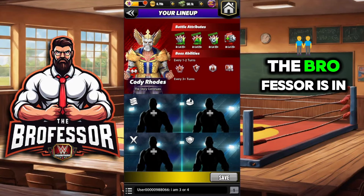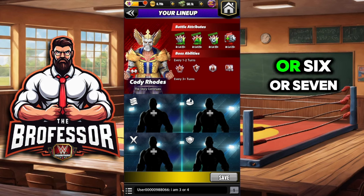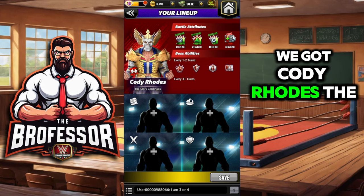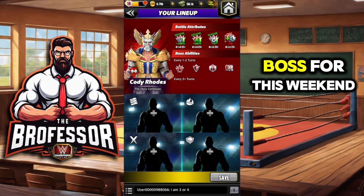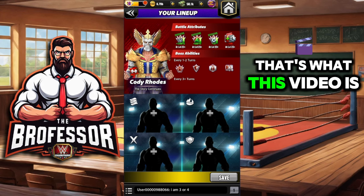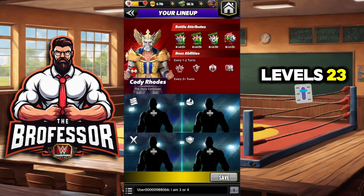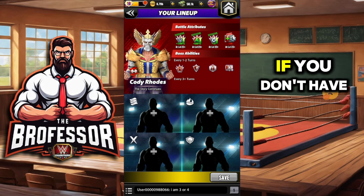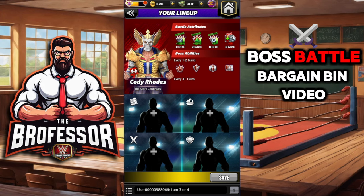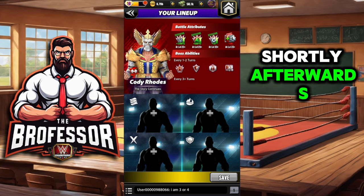Class is in session, the Brofessor is in. Welcome y'all — we've got the top four, five, six, or seven for this weekend's upcoming boss battle. We've got Cody Rhodes — the story continues — as our boss for this weekend. This video is all about the best damage dealers at six-star gold, level 23. If you don't have any of the top picks, check out the boss battle bargain bin video coming out shortly afterwards.